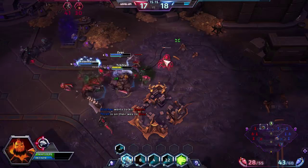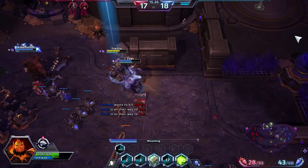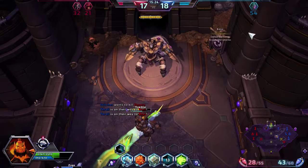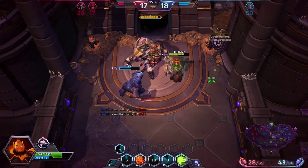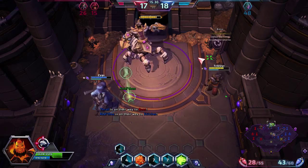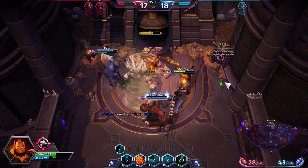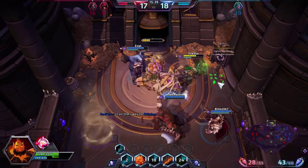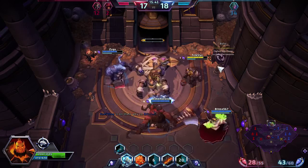Let's go get the boss. Between the Butcher and myself we have so much damage — we can definitely do this. This comp's a little hard because we have triple melee and our Tyrande, but we're making it work. I'm going to tank this — I'm actually a little bit tankier than Stitches, believe it or not, just because of my healing capabilities. And we got the boss for sure.